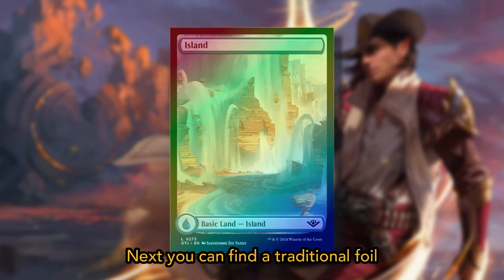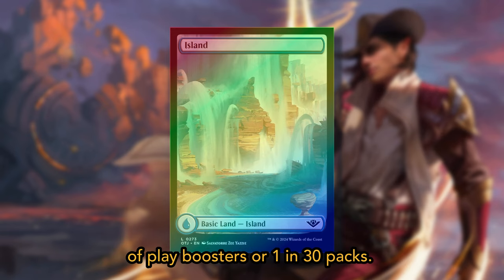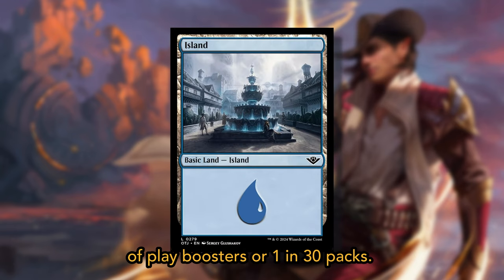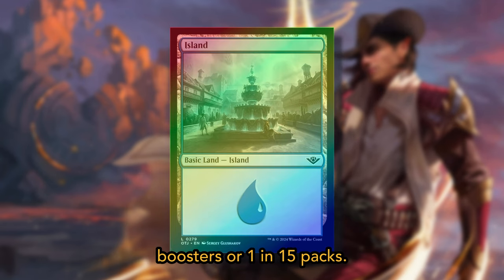A traditional foil western basic land appears in 3.33% of play boosters, or 1 in 30 packs. A regular basic land appears in 33.33% of play boosters, or 1 in 3 packs. An additional foil regular basic land appears in 6.67% of play boosters, or 1 in 15 packs.